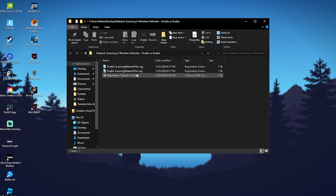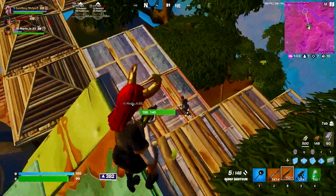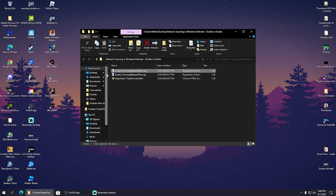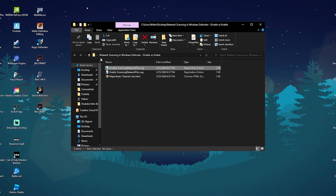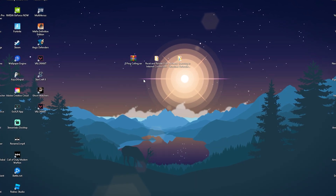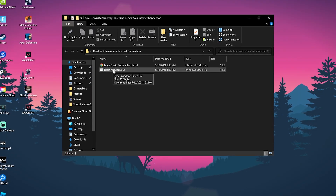In the next step we also have network scanning in Windows Defender. I want you to disable this option because Windows Defender is working in real time, scanning every single game, application, and tool on your PC, and this can actually increase your ping because this real-time process somehow interrupts background tools like Epic Games and Fortnite itself. So make sure to click 'disable scanning network files,' click yes, and then you enable this registry tweak as well. Restart your PC, and every single time you have packet loss just click the quick reset network batch file for a fresh connection.